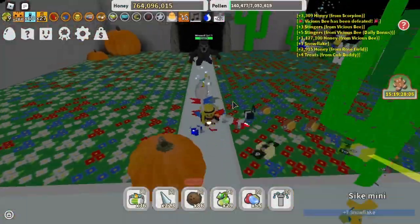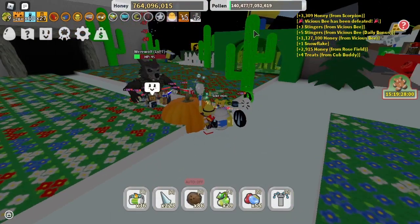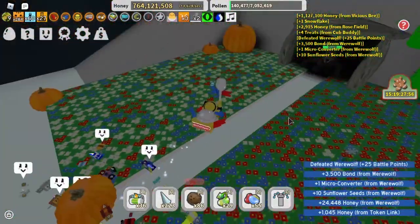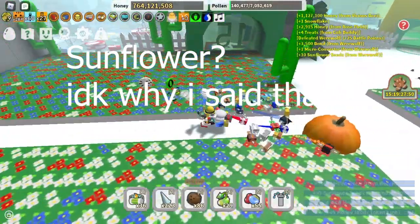The werewolf — you can either stand behind the pumpkin and the werewolf can't hit you, or you can stand behind the cactus, which is a good tip. It can give you quite a bit of snowflakes.